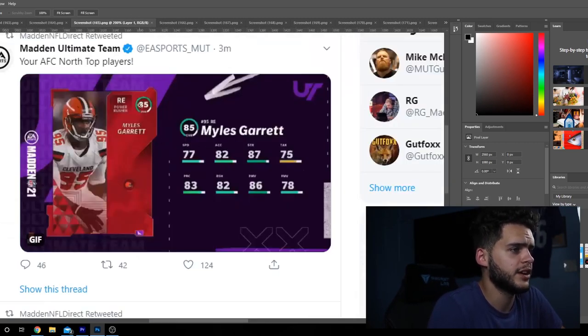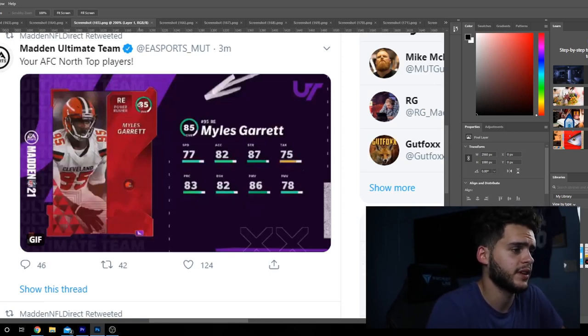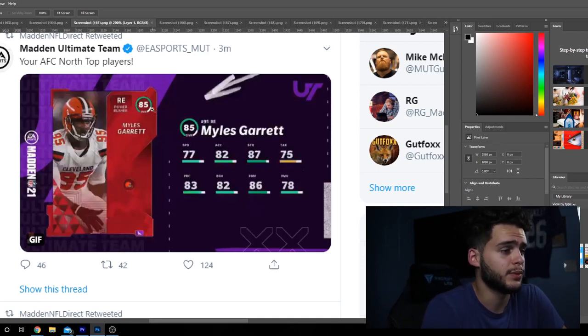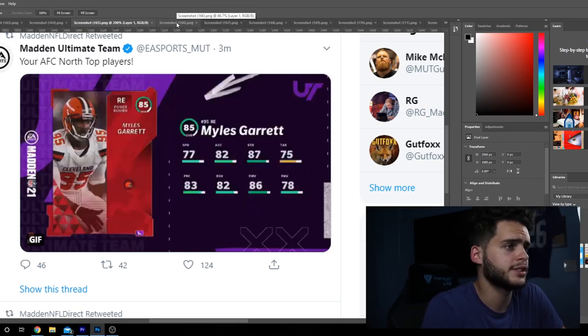Next we got Myles Garrett, defensive end. He's got 77 speed, 82 accel, 87 strength, 75 tackle, 83 play rec, 92 block shed, 86 power move, and 78 finesse move. Myles Garrett's gonna be a really, really good start-of-year card coming in at 85 overall. Decent price, shouldn't be too hard to acquire for the most part.